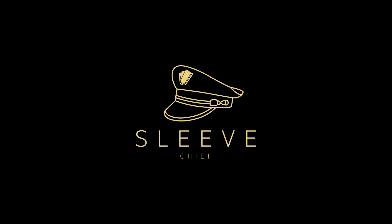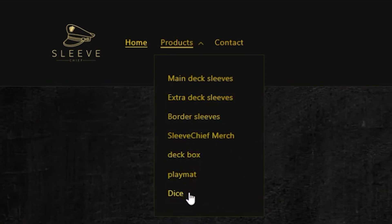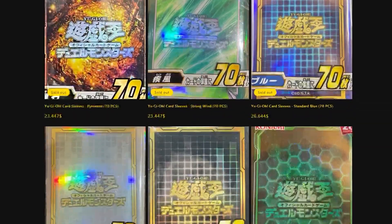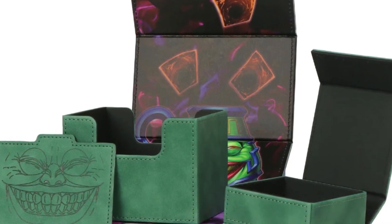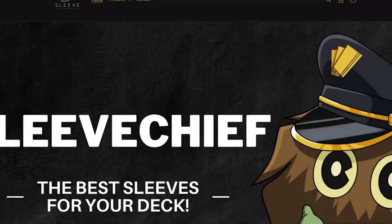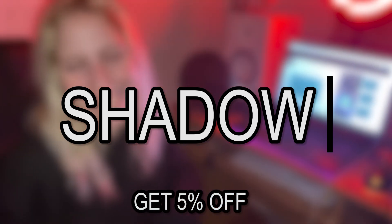Before we begin, this video is sponsored by Sleeve Chief. You can find good quality accessories to make your deck and gear look good. Get card protector sleeves with artworks of all your favorite archetypes and cards for the main and extra deck. There are extraordinary border sleeves, and they've got you covered with deck boxes, playmats, and dice as well. Head on over to Sleeve Chief's website through my affiliate link in the description box below and use my code SHADOW at checkout to get 5% off your entire order.